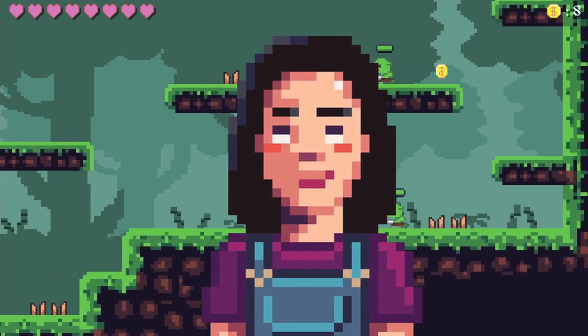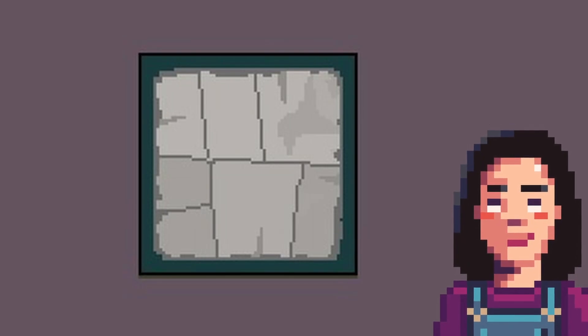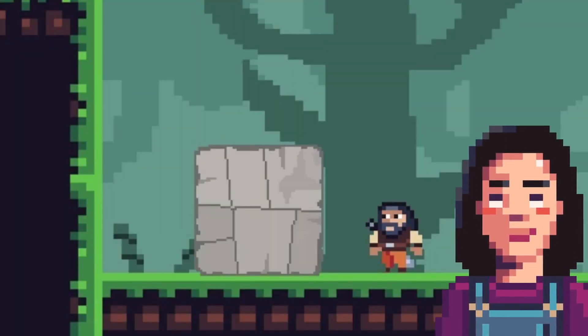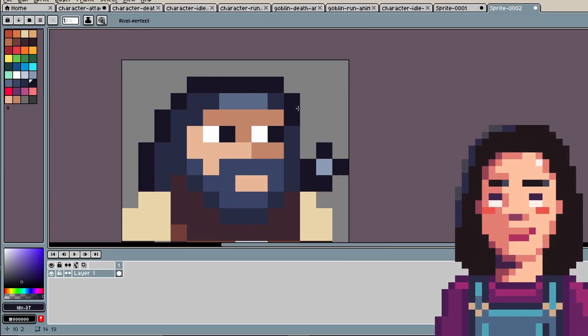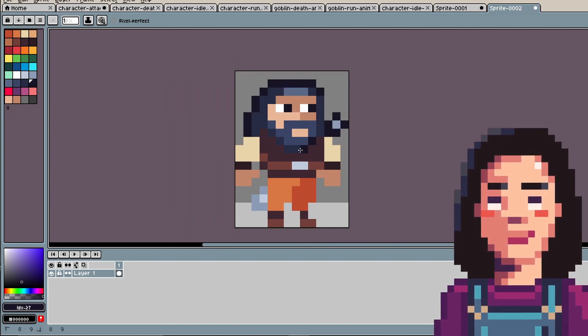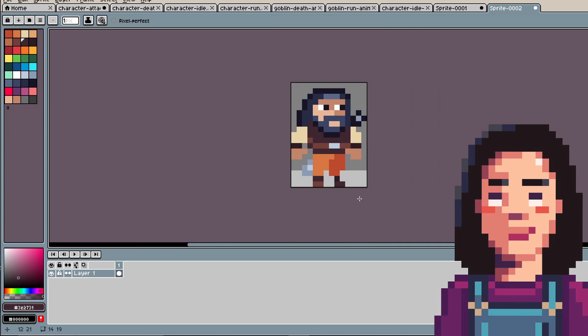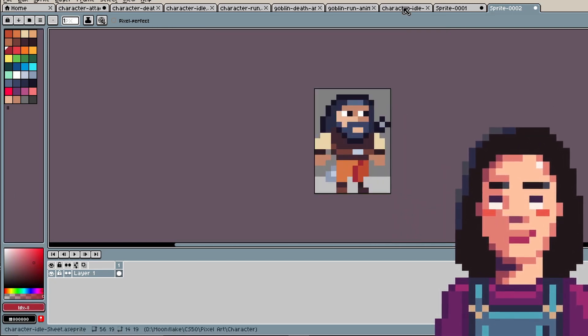I applied the same process with the tile set to create this one. I drew a stone for our game, but when we added it to the game, we realized it wasn't consistent either. While making pixel art for a game, I learned that drawing well is not enough to use it in a game. I would say that being consistent was the most difficult thing for me. But now, the art side of the game is about to be completed.